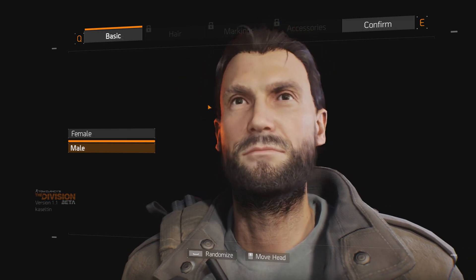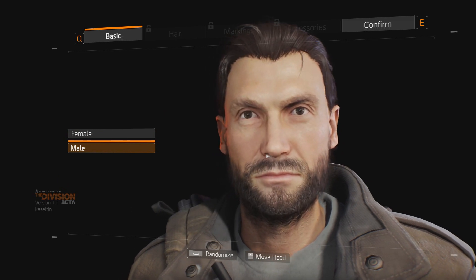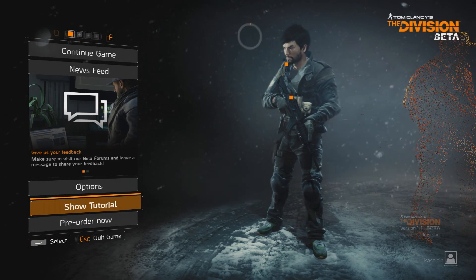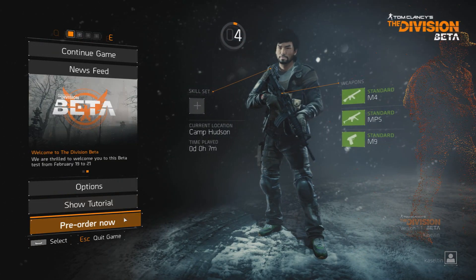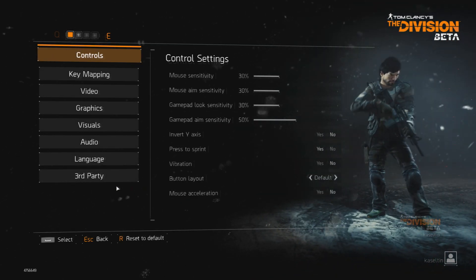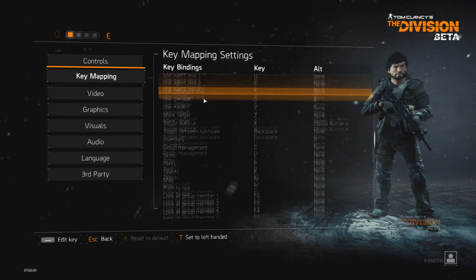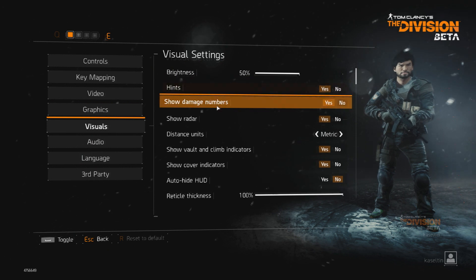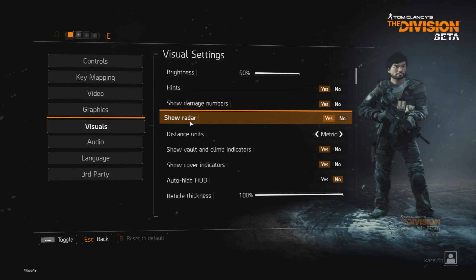To start this off, let's look at the presentation of the game presented in the beta. I have to admit, The Division beta impressed me with its style and wide variety of options present in both the main menu and when you first start the game. Looking at the main menu, you can see it's slick, high-tech, sci-fi, smooth, and while it's nothing original, it has this high-tech futuristic vibe to it that I just find catchy and appealing.